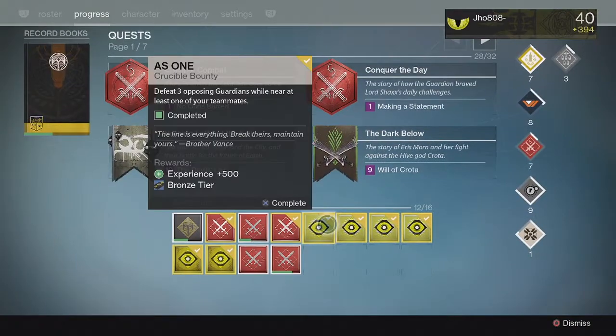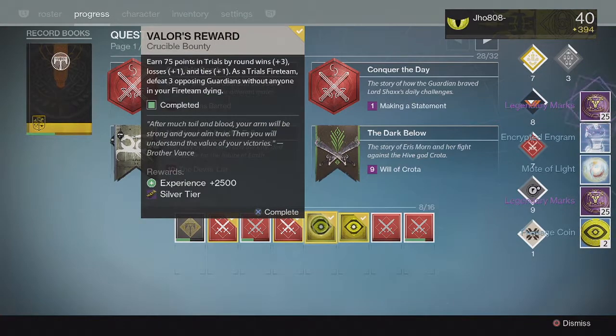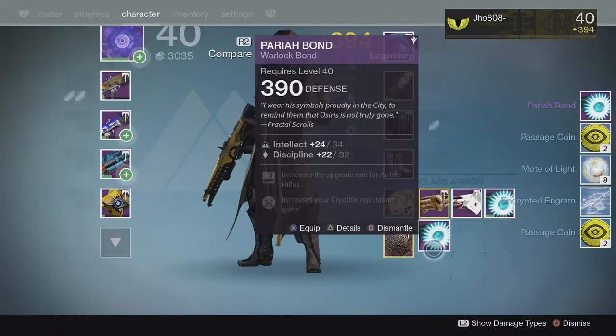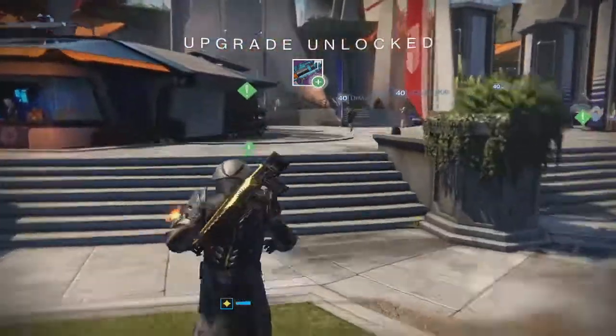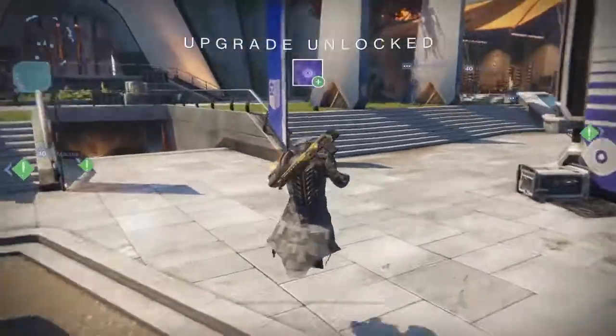For my other set of Trials Bounties, we got more Passage Coins, Motes of Light, and Legendary Marks. For the Silver Tier, no Exotic once again. And for the Gold Tier, we got the Pariah Bond — the class item — with Intellect and Discipline at 390. Actually a solid roll on that one, so I'm probably going to keep it. I do like that class item from Year 2 of Trials.